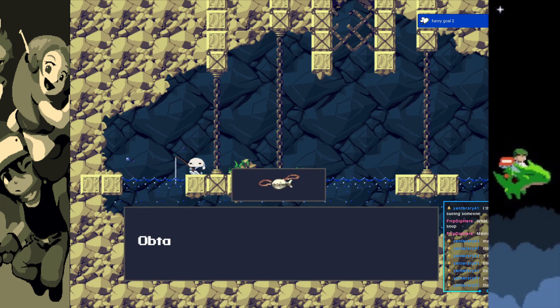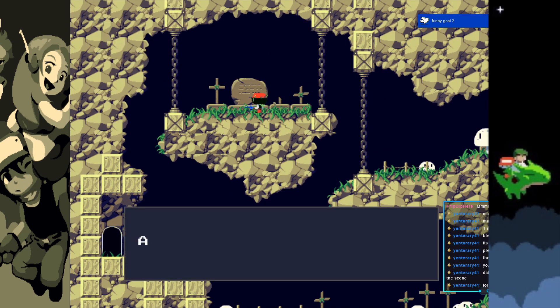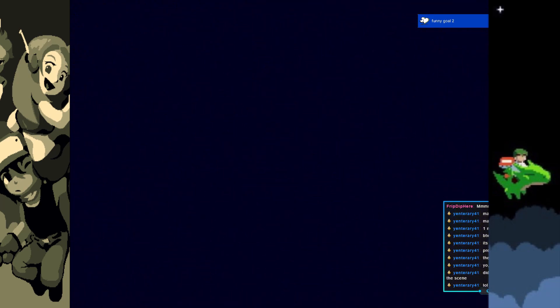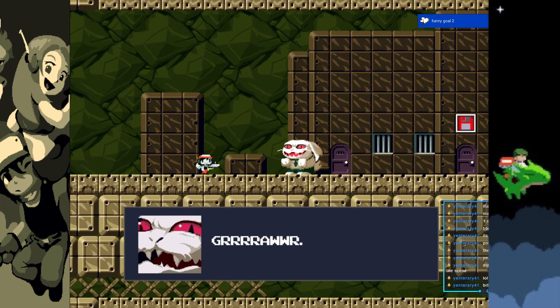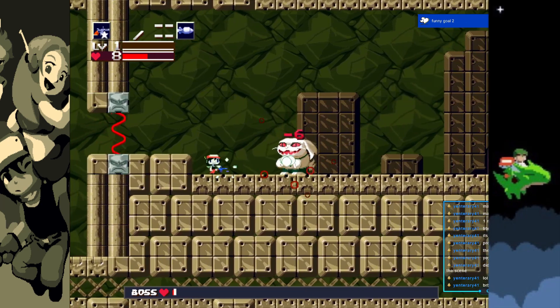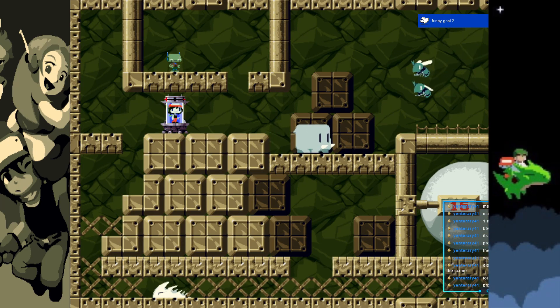After grabbing a shiny thing in the water in Mimiga Village, I make my way to my first boss fight, which thankfully is optional, and I skip it. Grabbing the key to Arthur's house, I get to the egg corridor, where the real pacifist challenge begins. Needing to traverse the whole corridor without killing a single enemy and gathering all the life capsules I can, I make my way to the true first boss fight, Igor. The fight is mostly a breeze even with my level 1 weapons, and after some more dialogue, I make my way back to Mimiga Village, making sure not to kill anything in the egg corridor.